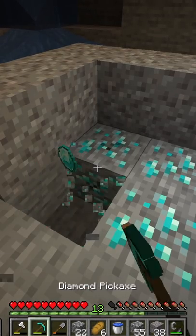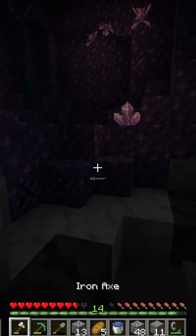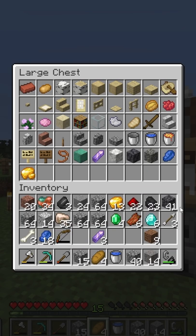I also go mining and find some diamonds — 61 to be exact. While mining I also find a geode. After coming out of the cave, I put a bunch of items in the chest that I found while mining, including things like raw gold and amethyst shards.